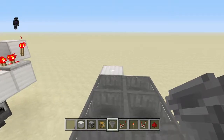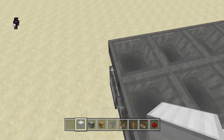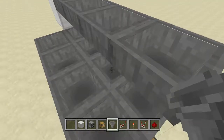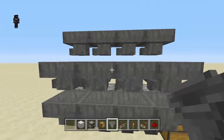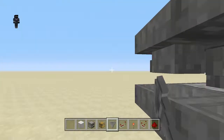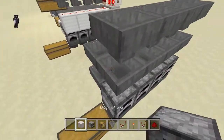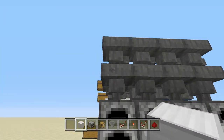The next step is to have something here to place your next row of hoppers on — these are going across facing all in this direction towards the iron block. Then place a block up here and have all your hoppers running into each other, placed onto each other, so the ends of the hoppers are all pointing in this direction. That's the main hopper system done.